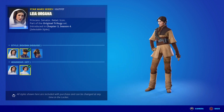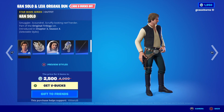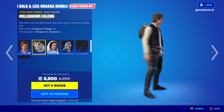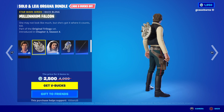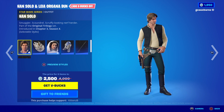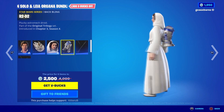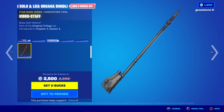So technically Leia really has like two outfits but with variations. They also have the Millennium Falcon back bling, and I think the Millennium Falcon is already a glider in the game, so that's why there's no Millennium Falcon glider for Han. Then you have an R2 back bling. The harvesting tools are just lame.